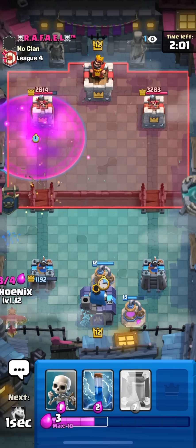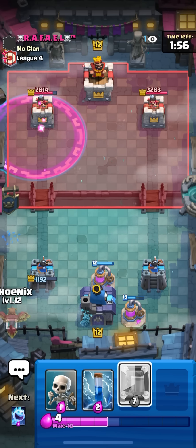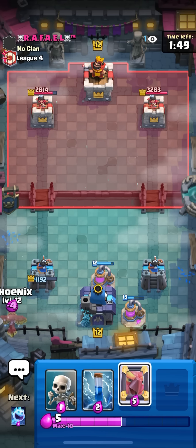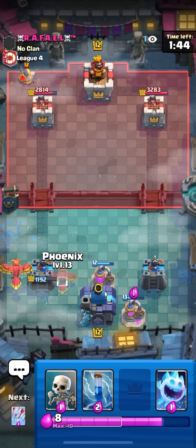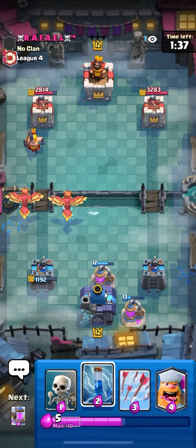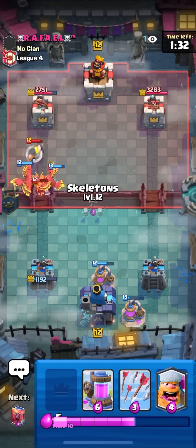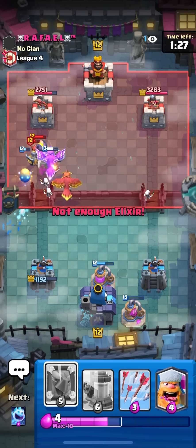I'm gonna try to bait out another fireball so I can go phoenix in the back. I don't think he's gonna be that stupid and go fireball on the pump though because he's down a bit of elixir. Phoenix in the back - see what he does. Just gonna phoenix here, that doesn't get a lot of value. High spirit, try to get back to a second set of two phoenixes. Gonna zap - the valk should die.